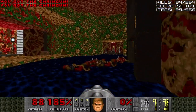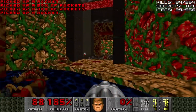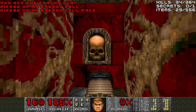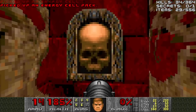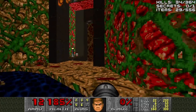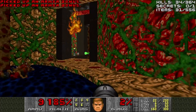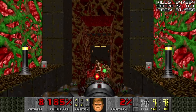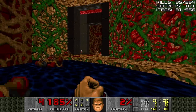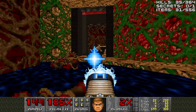That's alright, we'll butcher all the enemies the old-fashioned way — Doomguy's arsenal. Grab the rocket launcher, grab the plasma rifle, but switch back to the rocket launcher, because when you press the skull switch, we have an arch-vile slowly lowering down for us. Tanky. And we'll just gun down the hell knights that were behind the arch-vile.